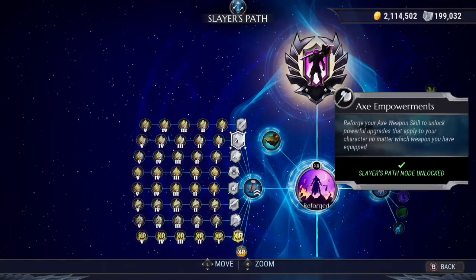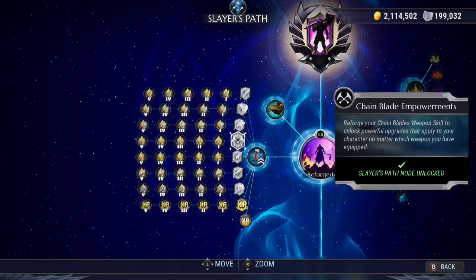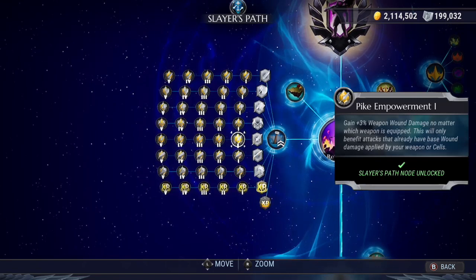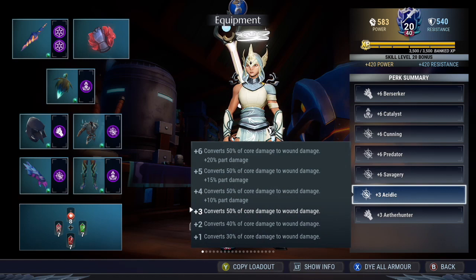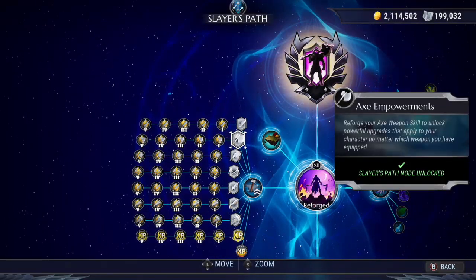These bonuses are shared across all weapons, but some weapons don't benefit from them. For example, warpike reforges increase wound damage, but only chain blades and warpike are able to wound. Reforging for this bonus doesn't mean all other weapons will be able to wound — those weapons will need an outside wounding source like acidic to make them wound first, and then the reforge bonuses get applied after it.